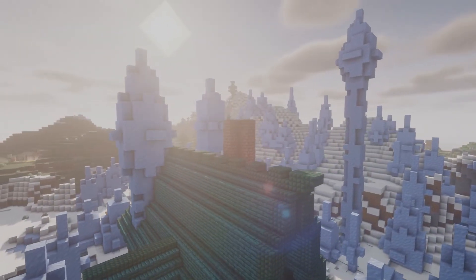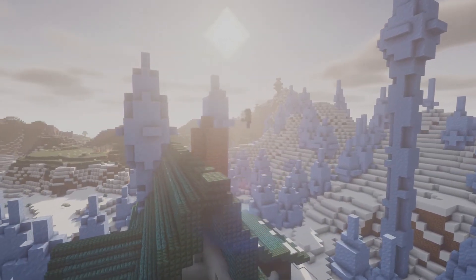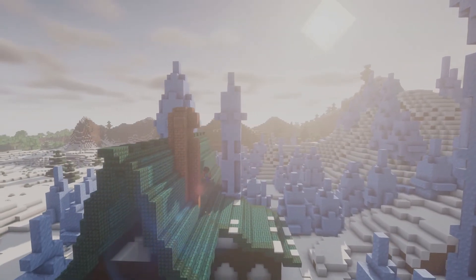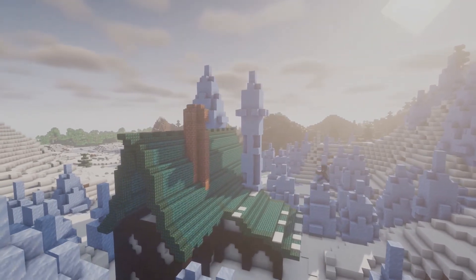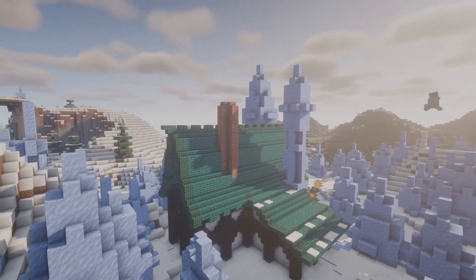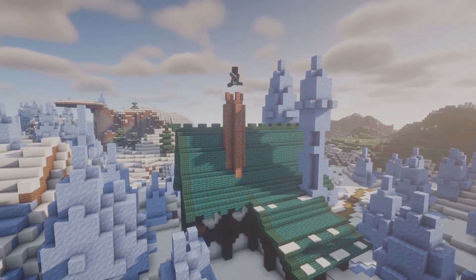The best advice I can give you for putting a chimney on any build is to just not overdo it. It's easy to judge chimney scale on a small build, but when building on a big scale we tend to think we need a huge chimney — we really don't. You need it to be just a few blocks over the top of the build. Especially here you don't want to draw attention away from the ice spikes, so find a nice medium. You also don't want it too skinny — at a big scale you want a thicker chimney.